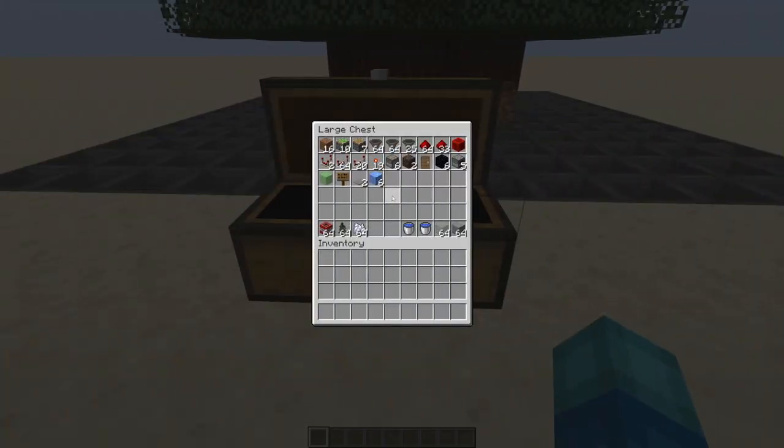Before we jump into the tutorial, everything you can see on screen right now is required for the build. At the top we have all of our redstone components and miscellaneous blocks and items. In the bottom right, we have our building blocks — I would suggest bringing a bunch of both transparent and opaque. You'll also need a minimum of two water buckets to create an infinite spring and reuse it. Down in the bottom left are the items required to run the farm upon completion.